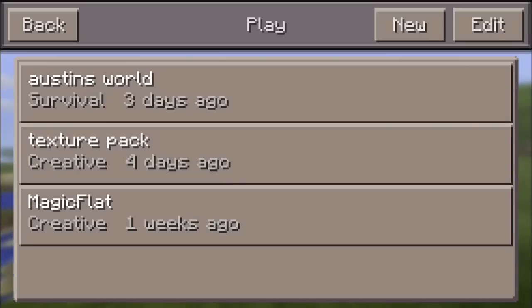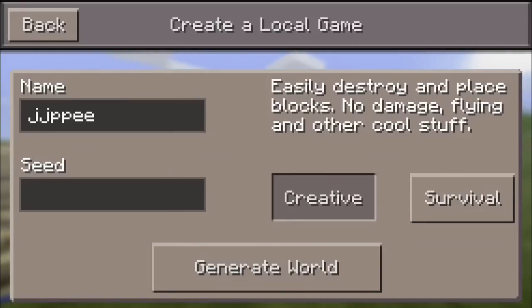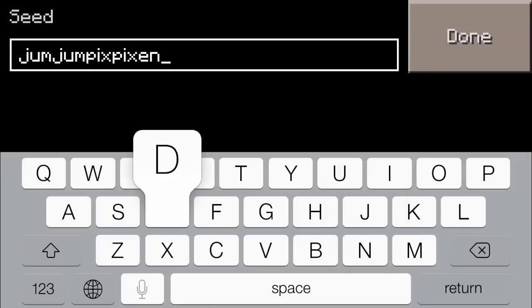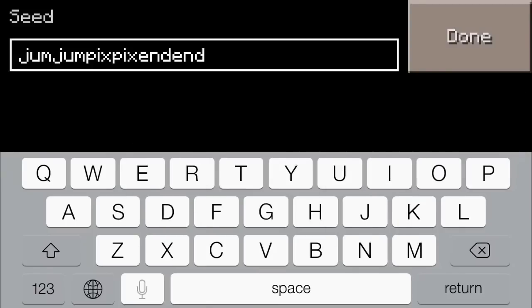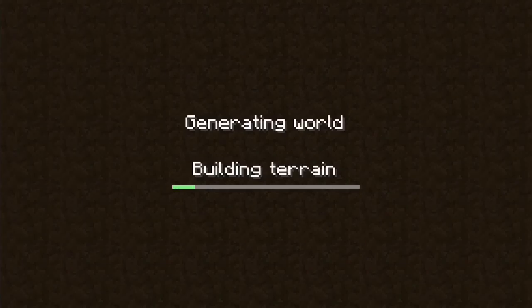So we've got all my worlds here, going to go to new, let's call this 'JJPPEe' — don't ask yet — and we'll do creative because it's a seed review. The seed is J-U-M J-U-M picks picks and end — jump jump picks picks and end. 'Jummy' for jump, 'picks' for pixel, and 'endless' or just 'n' for end. Anyway, that's the seed — I've been messing around with those names and this is what it turned out to be.